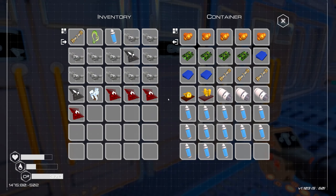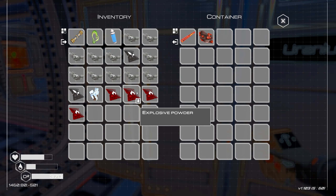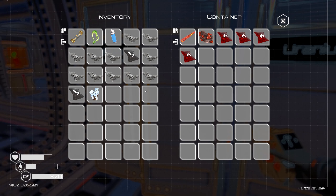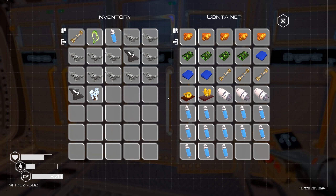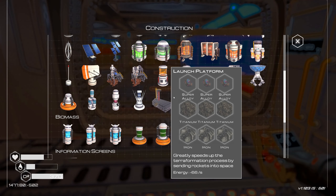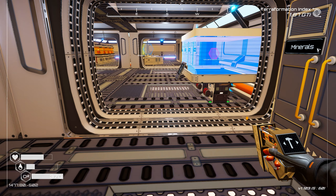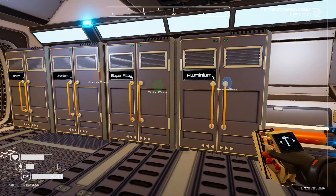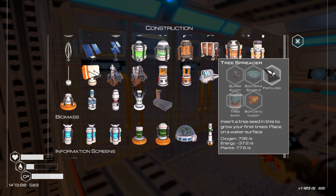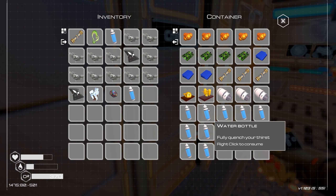If I can just get enough uranium together, I can make four of these in good order. I don't know where I'm keeping fertilizer - what do I need two fertilizer for? I could make another tree spreader. I only need tree bark for that - it doesn't cost much energy. Bacteria sample, super alloy - I can make two of these. Let's make two more tree spreaders. I need two super alloy, two bioplastic nuggets, two fertilizer, two tree bark, and two bacteria samples. That's six water bottles and six algae.